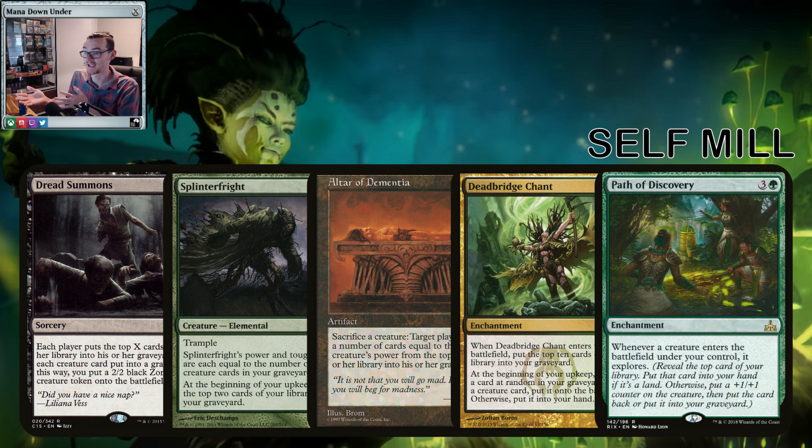Explore is a great mechanic in this deck. Path of Discovery — every creature that enters the battlefield lets you explore. All those tokens that Izzoni brings in, you get to explore. The idea being: whenever you reveal the top card of your library, put that card into your hand if it's a land — so you're digging off lands. Otherwise you put a +1/+1 counter on that creature and put the card into your graveyard. You get your lands off your deck, buff your creatures and fill your yard — explore is very powerful in the deck.